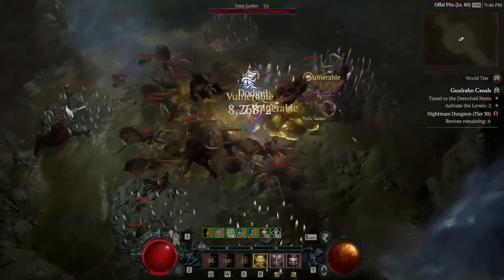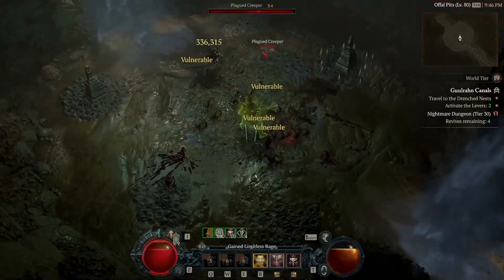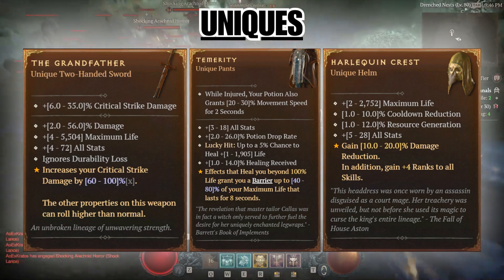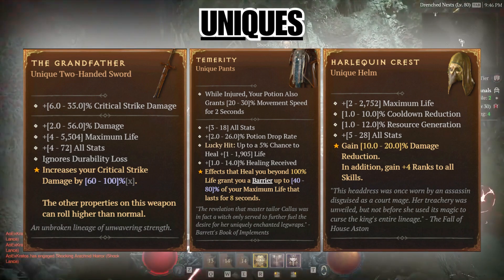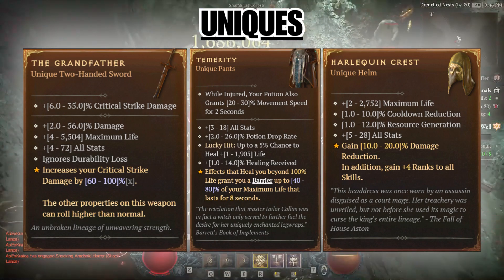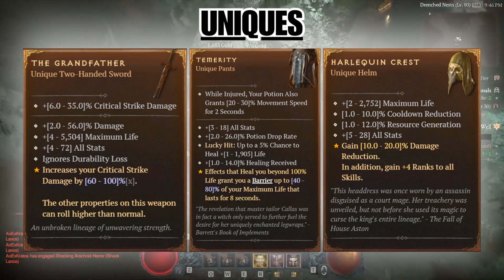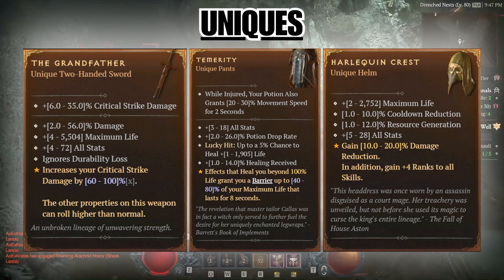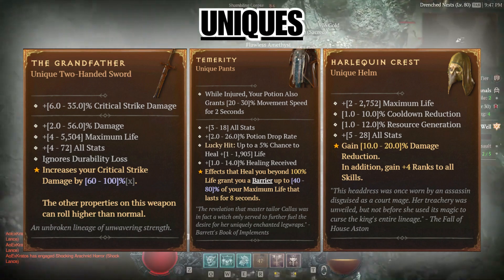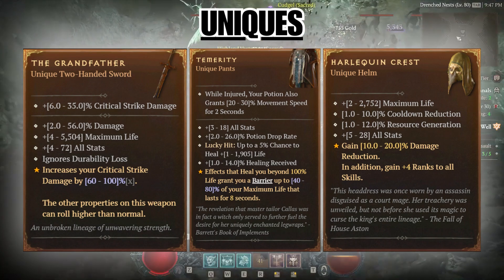Let's go over some uniques we can use for this build. The Grandfather is the best stat stick you can find — it gives a boatload of damage, enormous amounts of life, and a significant boost to all your stats. I was never able to find this weapon, but if I did, I would equip it right away, upgrade it fully, socket a couple of royal emeralds, and call it a day.